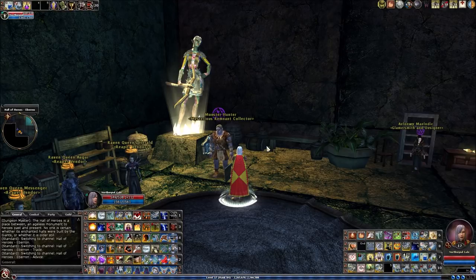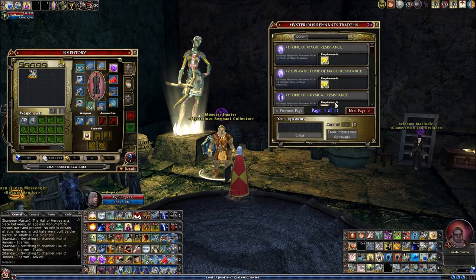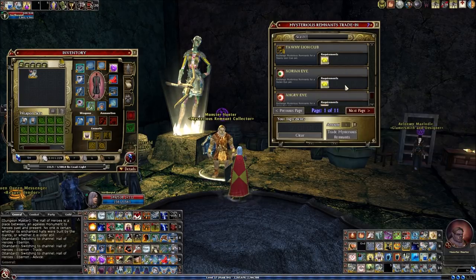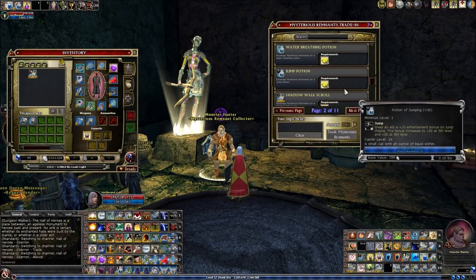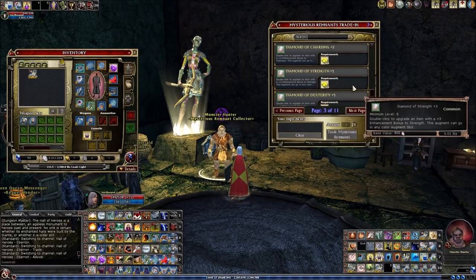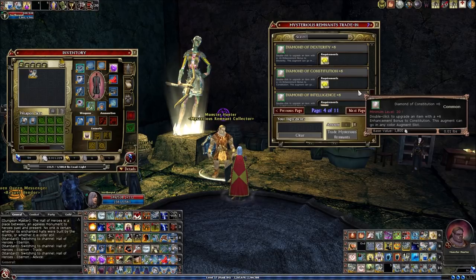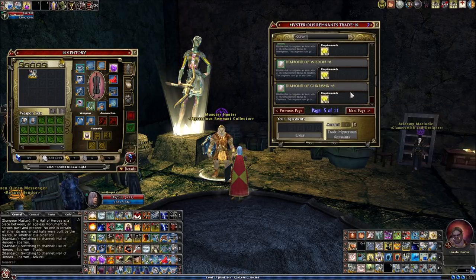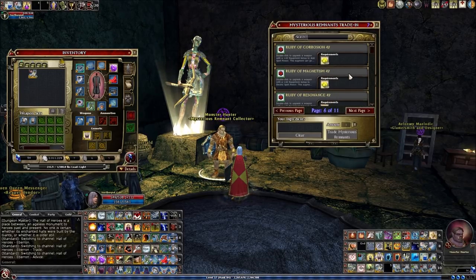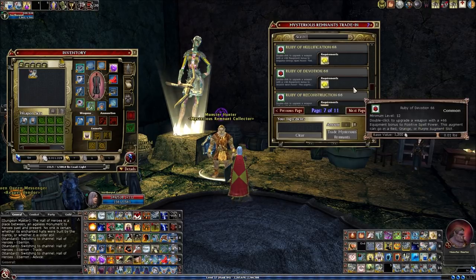The next source of augments I wanted to show you is from the Monster Hunter inside the Hall of Heroes. You can use your mysterious remnants that you get from killing champions. There are a whole bunch of augments available, and some of them are pretty reasonably priced — though up to plus six for 2,000 remnants is kind of pricey. But if you have a lot of remnants, this is one source, so definitely take a look through here.